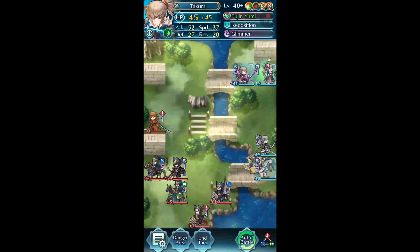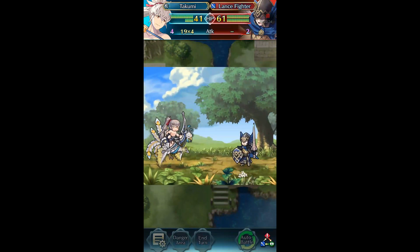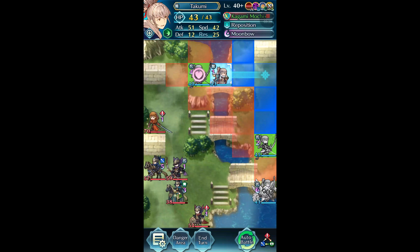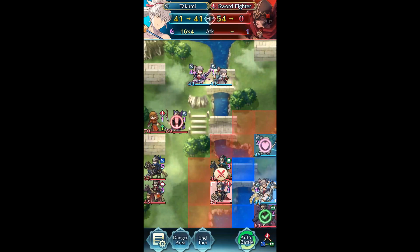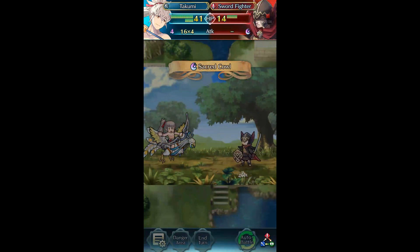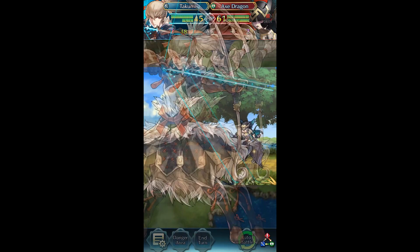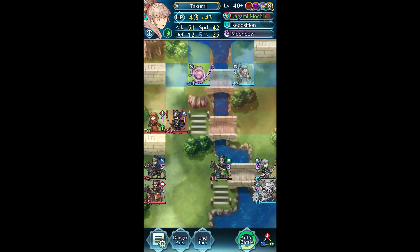So we're first gonna reposition the unit that drives and have him kill the wand fighter. Summer Takumi will kill the sword fighter. I find it hilarious that it still took two more arrows, but then we're gonna kill this Ravax. None of my Takumis can take a hit, but we'll just bring these two back.